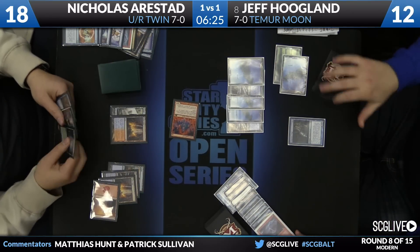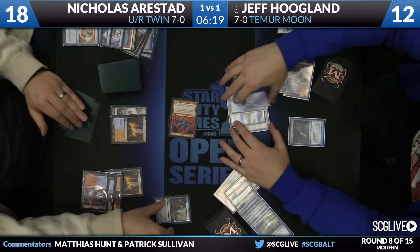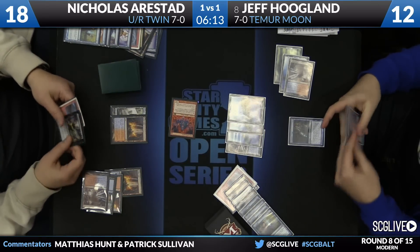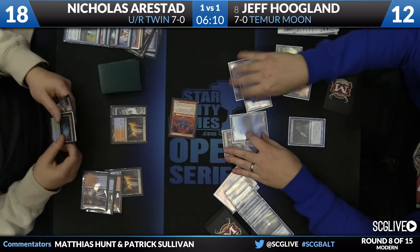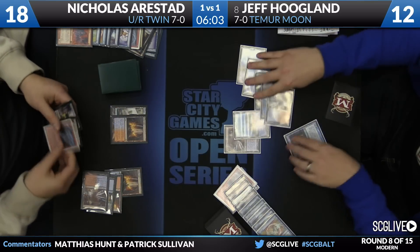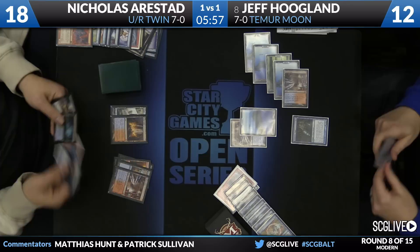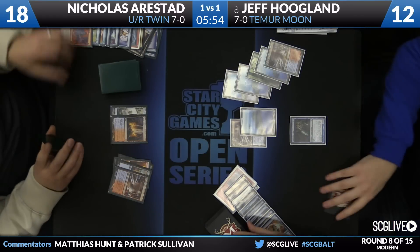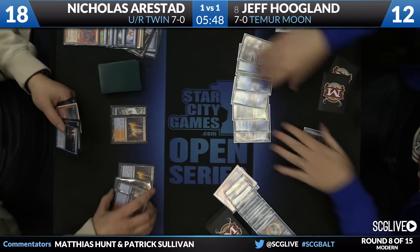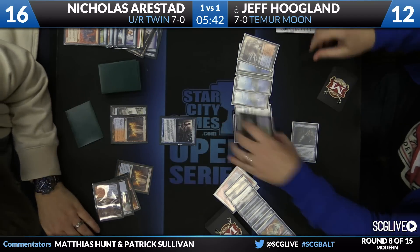All it takes is something like this Snapcaster Mage and Jeff's back in business. Snapcaster will flash back the Lightning Bolt. That will get Remanded by Nicholas. Jeff will try to Negate the Remand — he negates the Remand rather than using Cryptic Command, not wanting to play all his mana in that spot. Snapcaster swings in for two, Nicholas down to 16, and now Jeff has taken control here. Nicholas goes for an end-step Deceiver Exarch, but Jeff can Cryptic and bounce the Snapcaster.